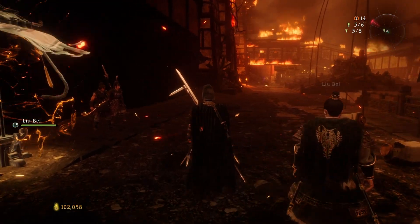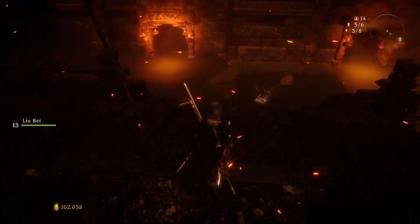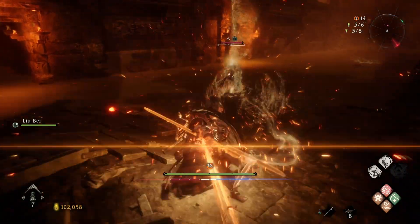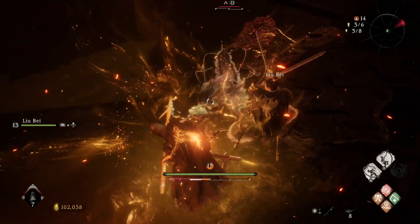We're still in the burning city of Luoyang as we go to find the location of the final boss. There's still quite a bit to clear out, including the Shui Gui, who — wow, we can deflect that jet of water. Did not know that. She's terrible on land.